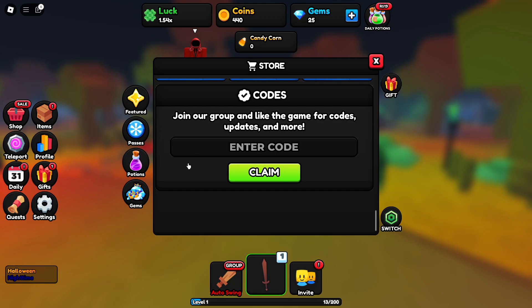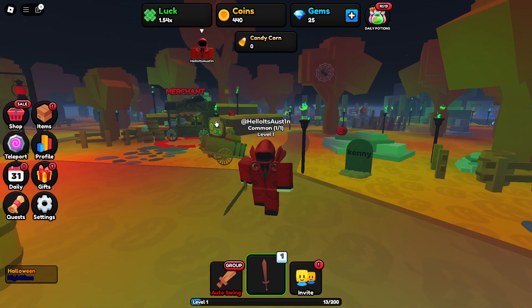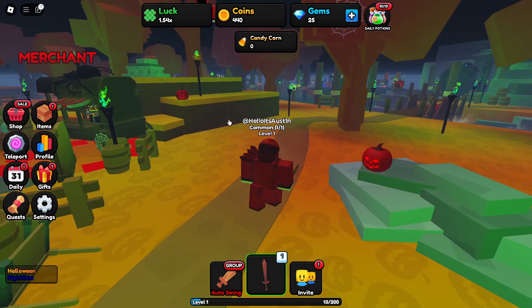The final code of this video, which is still working, is "SorryForRestart" — and this one is going to give you guys a luck potion as well as an XP potion. So make sure you guys enter both of those codes — "release" and "SorryForRestart" — because those two are going to give you guys some really cool rewards. Whether you're new or have been playing a while, it's going to help you out for absolutely free.